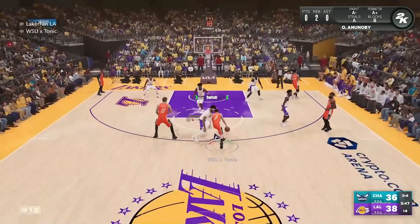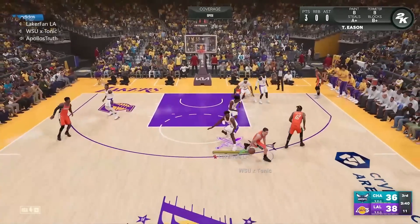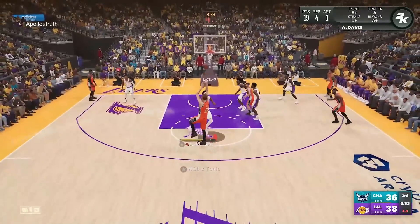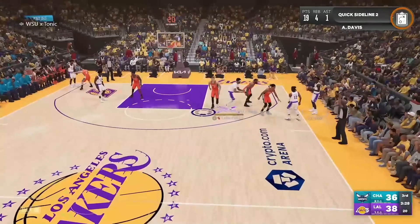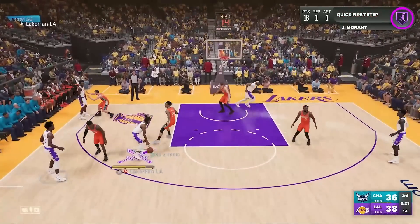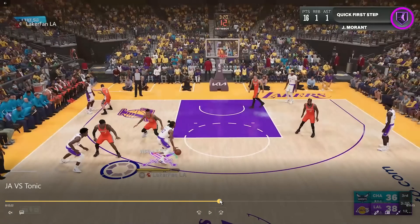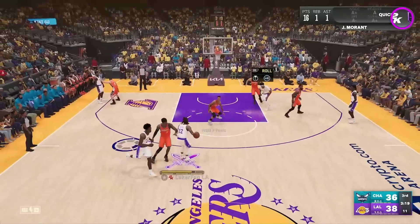AD pays dividends on defense — gets a really good block from behind. I'm baiting the Jokic pass, but Tonic goes with the hop jumper and we get a good contest. Out in transition with Ja — pedal to the metal. Tonic fouls occasionally. I'm trying to bait a pass to Ja but we're stalled out on offense. Takeover is very close — tap the left bumper and red rings pop up around your players. Push in the right stick to activate takeover. Ja is getting very close, and so is AD.